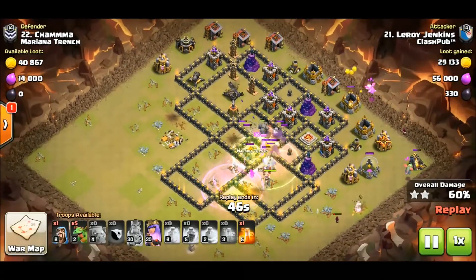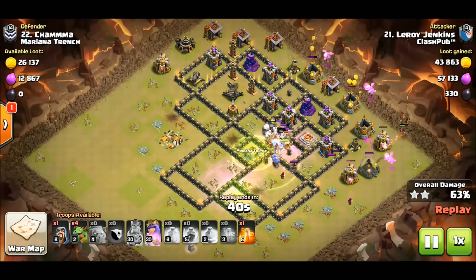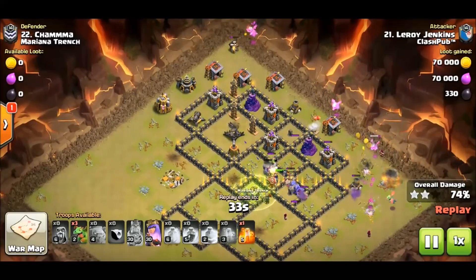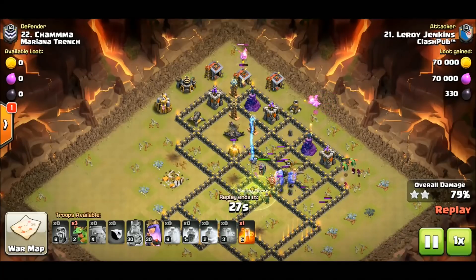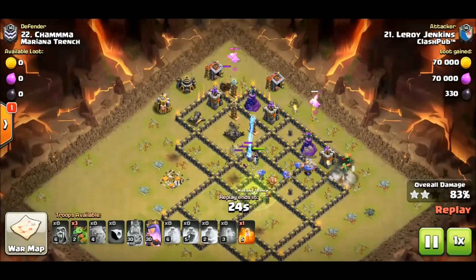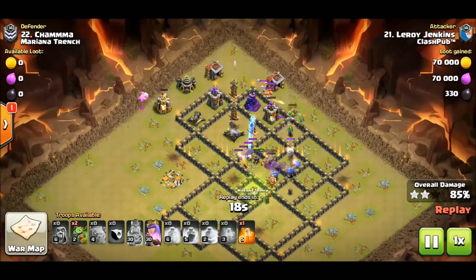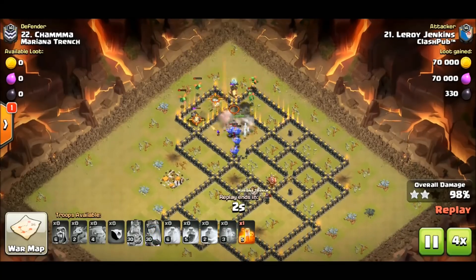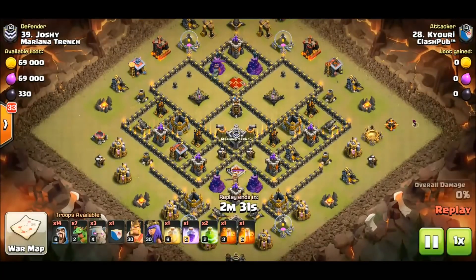The bowlers are still going, and this is beautiful — 64 percent once again. Here come the baby drags to the back end. That tesla farm is pretty scary — Leroy is going to have to phase here as the golemites tank. She's still being protected. Okay, maybe he can swag this phase — look at that, it wasn't scary at all. Great job Leroy.